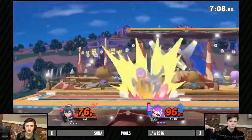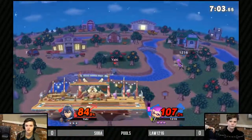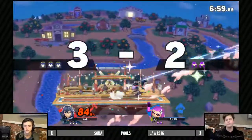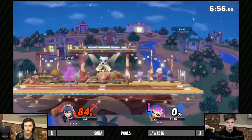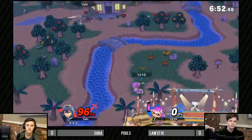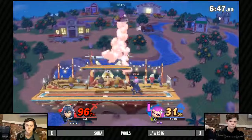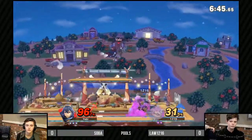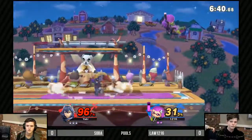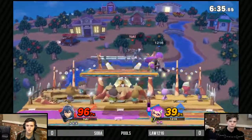Definitely a combo character. Something we're not really seeing from Law is he's not really putting his ink out there. For those at home watching — if a person is covered in ink, they take more damage from Inkling. So you want to put on a lot of ink early, use those splat bombs, the splattergun shot — anything you can to get your opponent dirty. With the roller, when your opponent is on that paint they move slower, and it does add on some percentage.